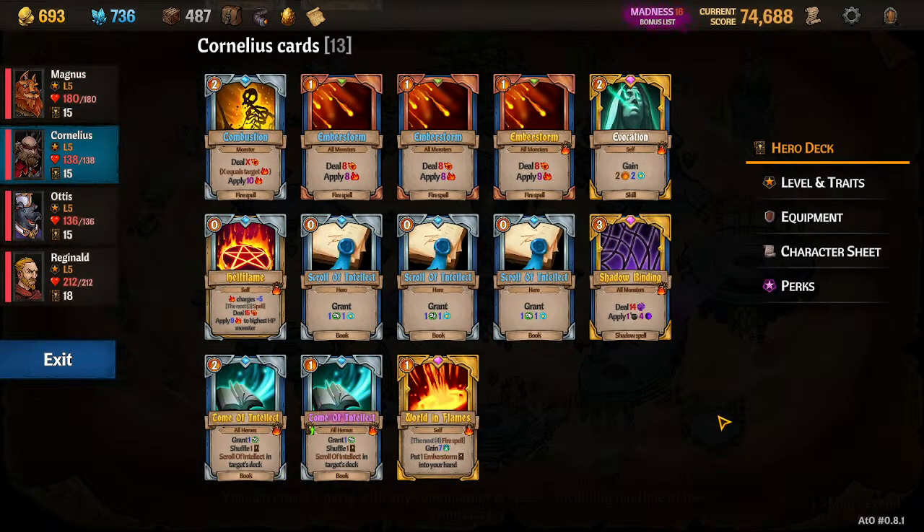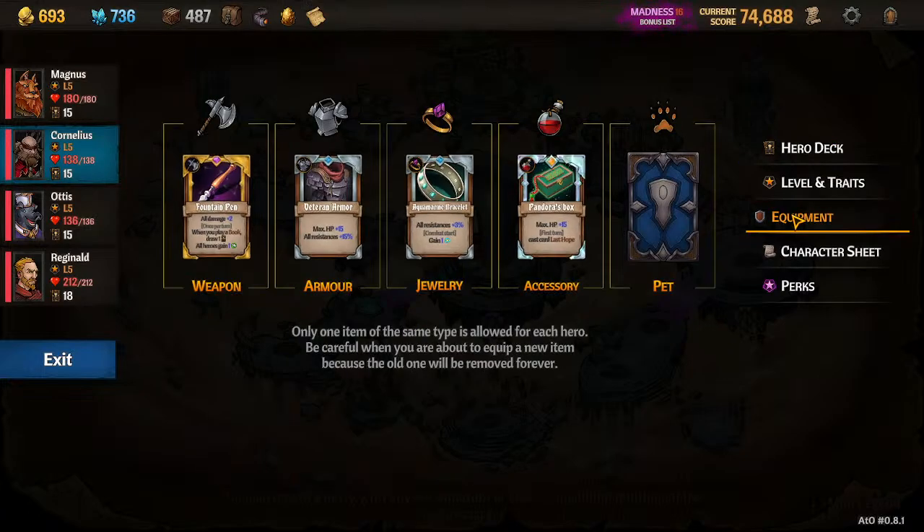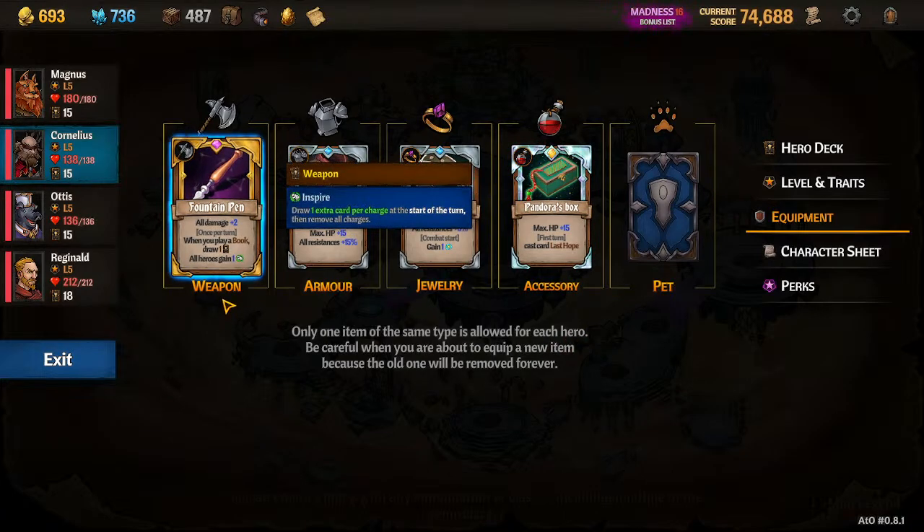Cornelius is definitely missing a Scorching Ray. I am not applying Burn as fast as I'd like. On max difficulty, sometimes you do not have the shards and gold to get everything you need, so some things are always going to be missing. In Cornelius's case, that's going to be a Scorching Ray or a really good Burn application. Equipment-wise, I was messing around with Pandora's Box — I'm not actually a fan of it, I do not recommend it. Fountain Pen, though, is fantastic — one of my saving graces for the run.